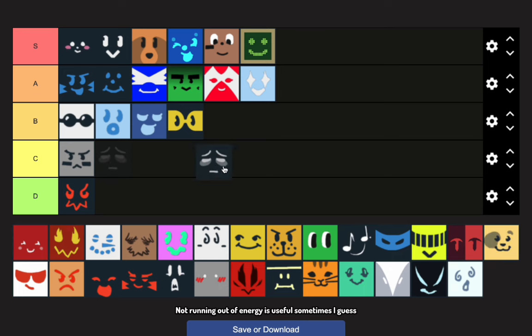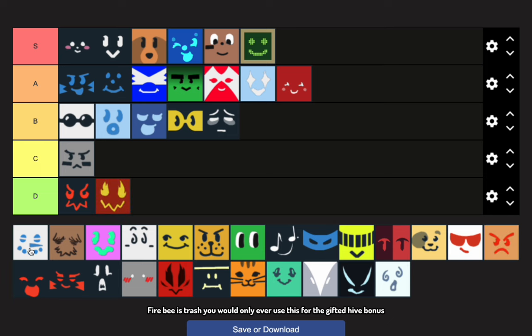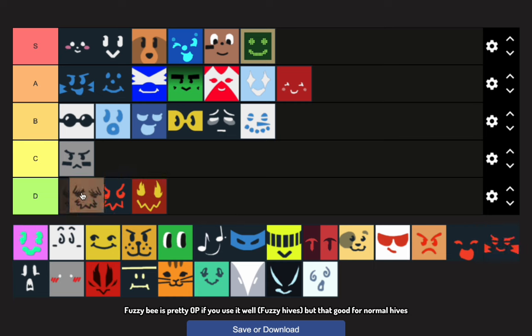Exhausted Bee is alright — not running out of energy is useful sometimes I guess. Fire Bee is trash; you would only ever use this for the gifted hive bonus. Frosty Bee kinda sucks in my opinion. Fuzzy Bee is pretty OP if you use it well with fuzzy hives, but not that good for normal hives.